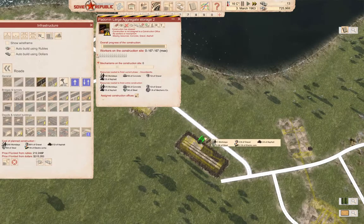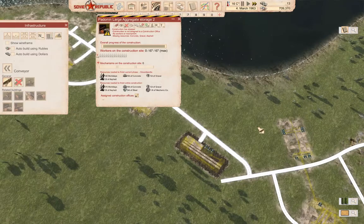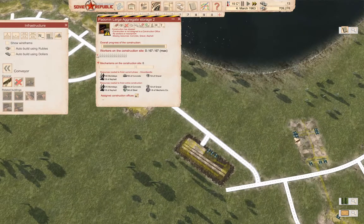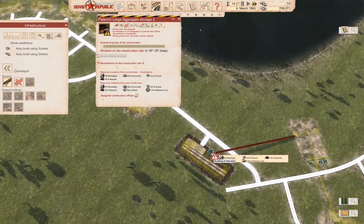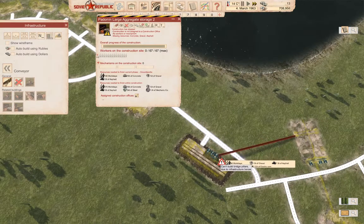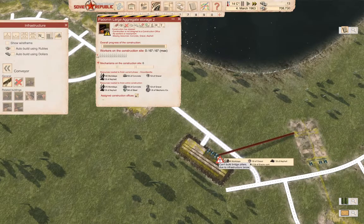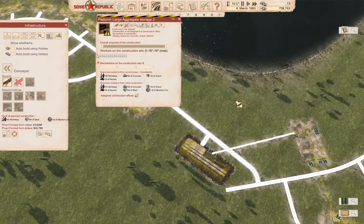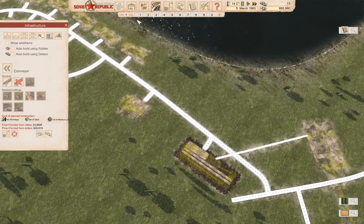We're going to want a road. We're also going to want a conveyor, which will go from here to here. So there's that — we have that connection.